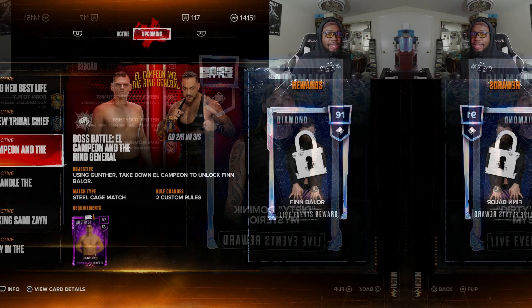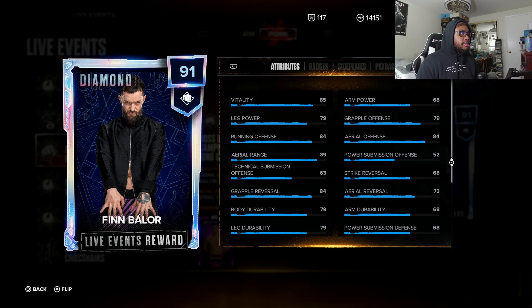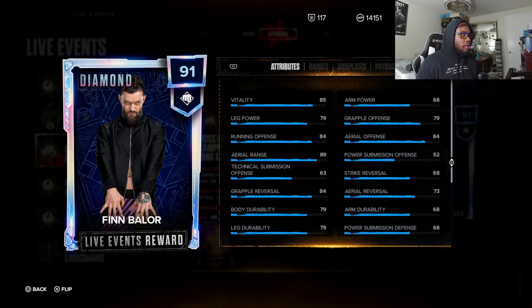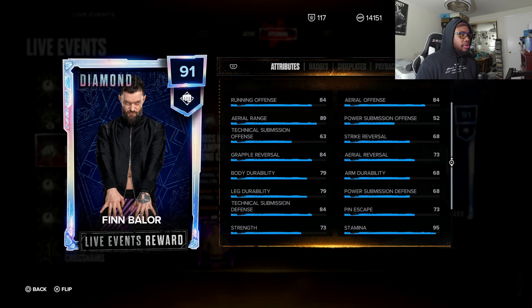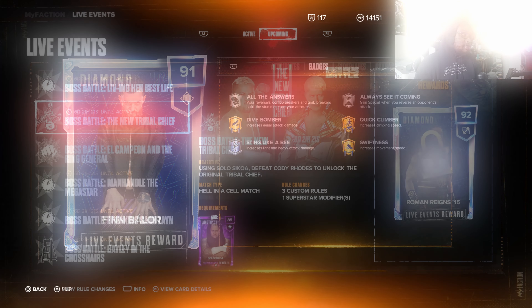Next up we have a Finn Balor card, and you have to pull Gunther from Superstar Series 2 packs. Finn Balor already has a great moveset. Leg power 79 — this is a decent card for defense and offense. He has Quick Climber ability, so this is going to be a great card for Faction Wars.